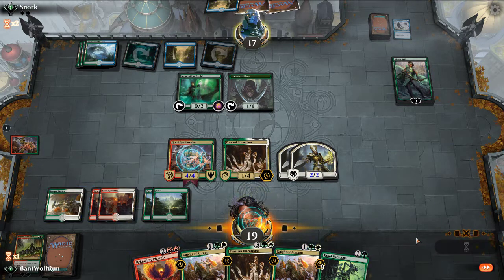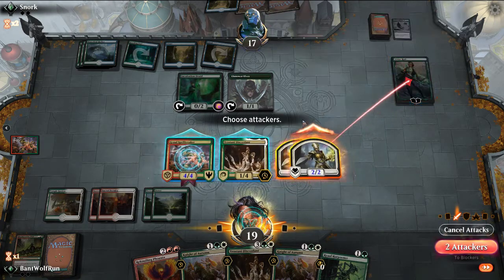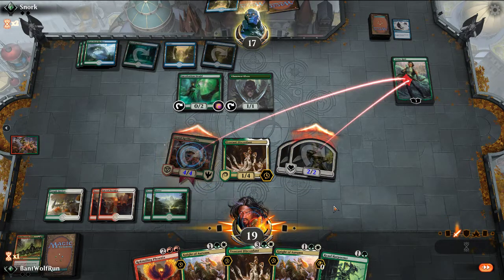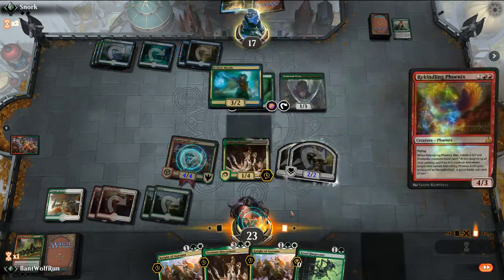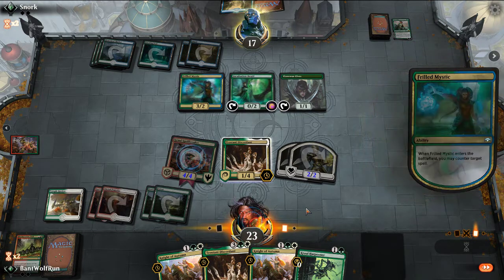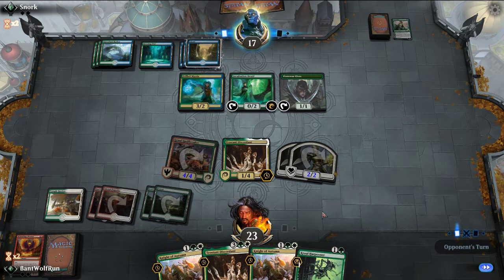We're not going to attack with Trustanny because they can adapt with the Druid and kill it. We'll just play the Phoenix. If we draw another land we can double spell. They had the Frilled Mystic up. It's fine, we got Vivian off the board. If they have a Krasus we'll hold this in hand for that. One creature in our graveyard right now.